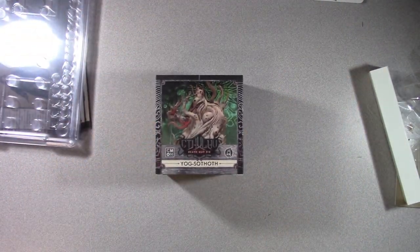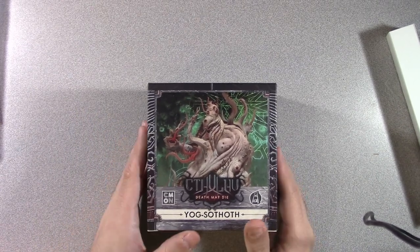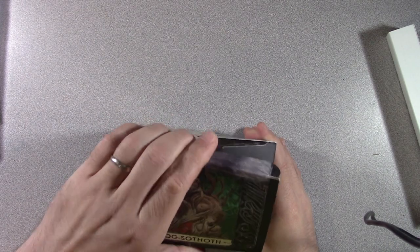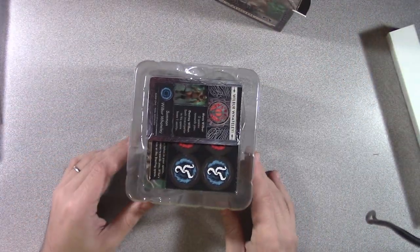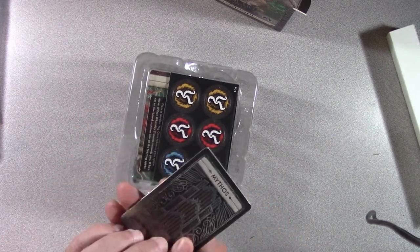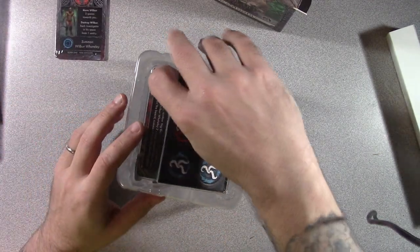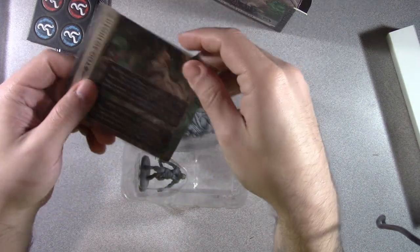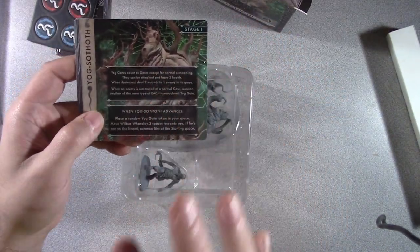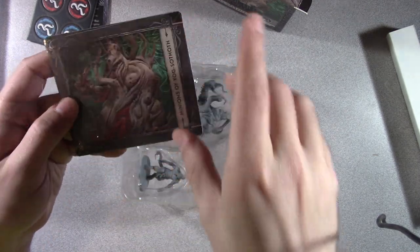So we have two of the large episode boxes to include the figures needed, one normal-sized episode box for the Happy Birthday episode, and then here we're going to take a look at Yogg-Sothoth. So here comes Yogg. Yogg-Sothoth comes with his Mythos Cards — just know this has all the information to run about Yogg-Sothoth. Here are Yogg-Sothoth specific tokens, and here are his specific stages of development.